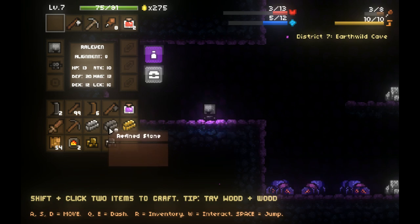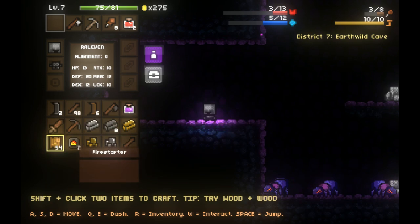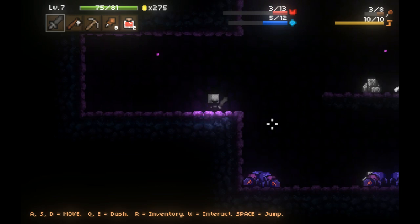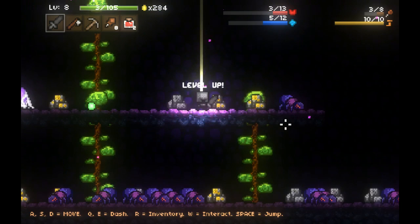My sword is dead - I need to make another sword. I have stone and one ironite bar - I shouldn't have wasted that. Let's go ahead and just make a stone sword because that will be good enough for the meantime. Let's go ahead and kill some spiders.